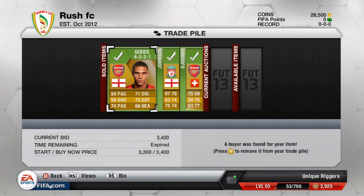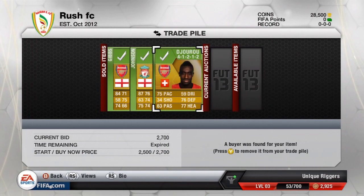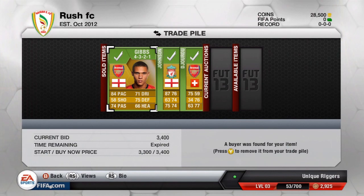The final three players have sold. Gibbs went for 3,400 coins, Johnson went for 5,400 — there was a late bidding war with someone bidding 5,100, then 5,200, and then the other person decided to buy him outright. And Zuru went for 2,700. In total for this episode, I've made 8,500 coins. I'm happy with that because I was expecting to make about 5k to 10k, so 8,500 — nothing to moan about there.